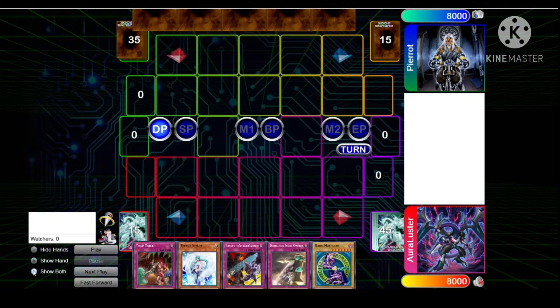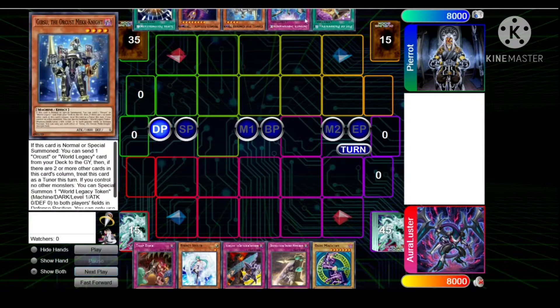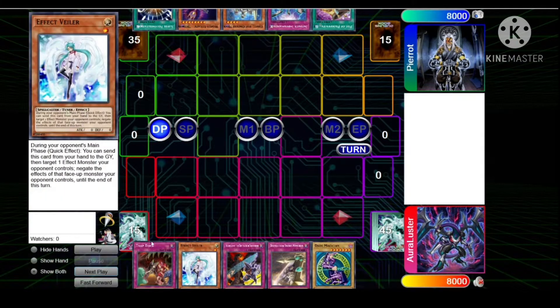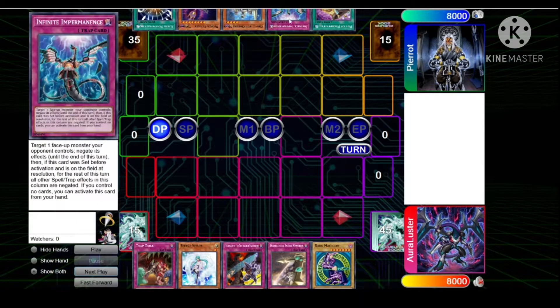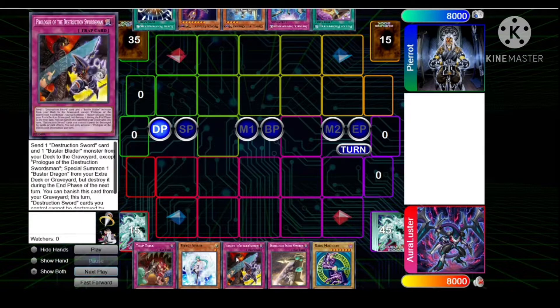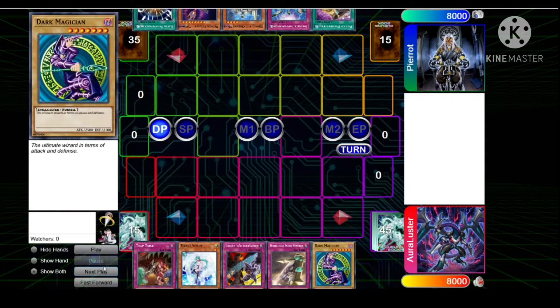We've got Buster Blader over here up against what looks like Mech Knights. I'm not sure if it's pure Mech Knights but we'll find out. Pierre opens up Super Poly, World Wand, Gear Suit, Imperm, and Prosperity. Lustre opens up Trap Trick, Vayler, Prologue, Destruction Sword Memories, and Dark Magician.